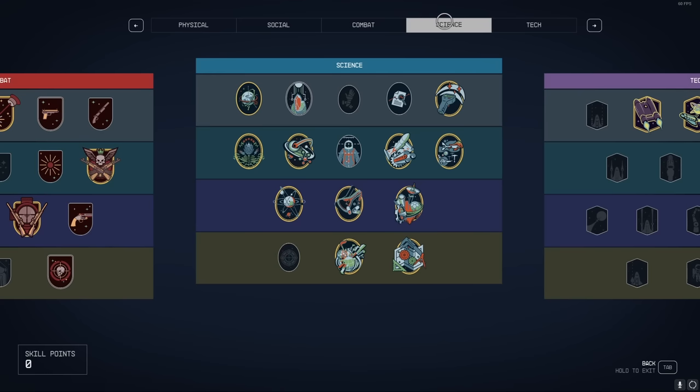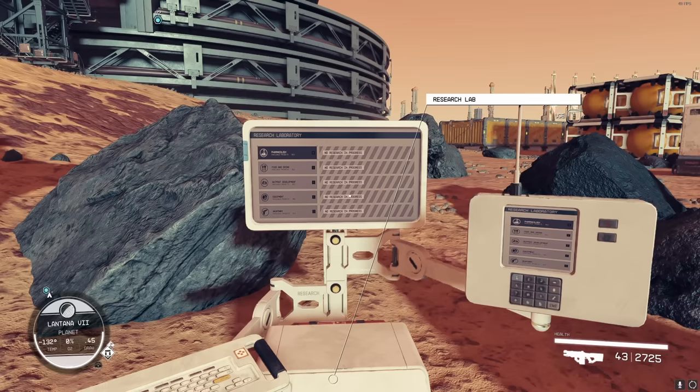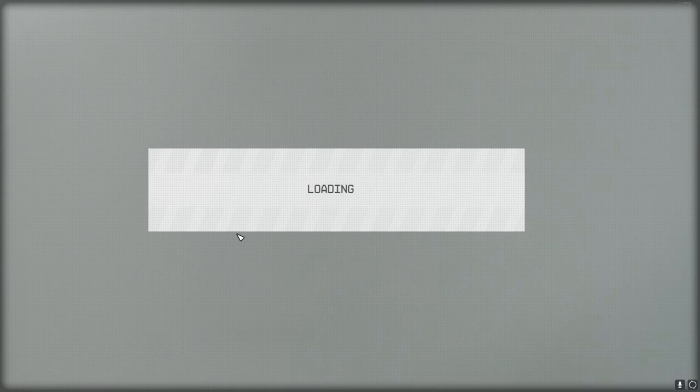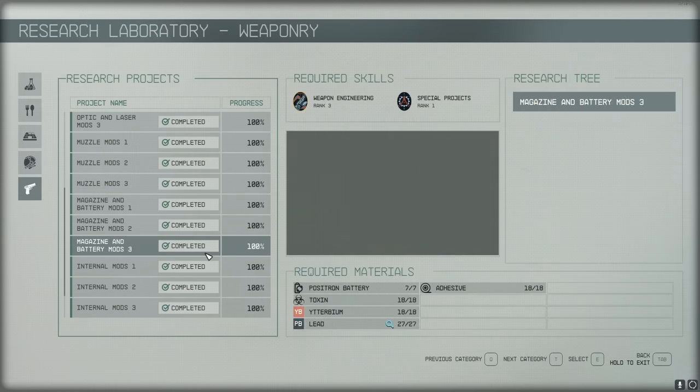There are some mods you can get by default, but you'll also want to get skill points into Weapon Engineering. The higher you get into this skill, the more weapon mods you'll unlock. You'll also need a research lab in order to research the higher-level stuff, and you'll need lots of fancy materials to get all of these unlocked.